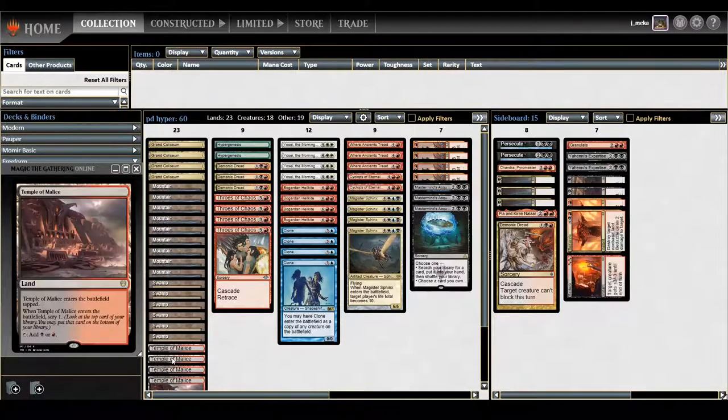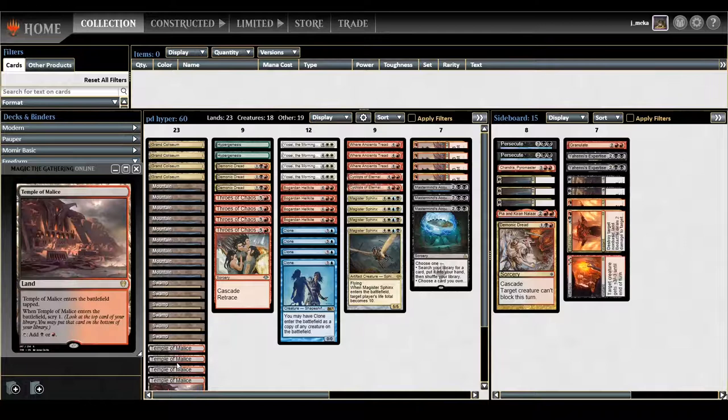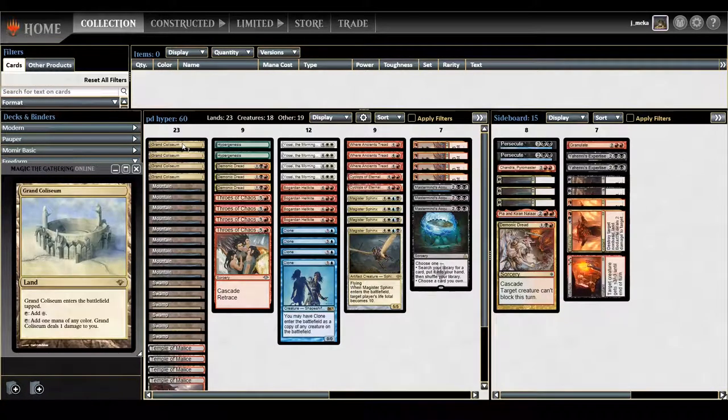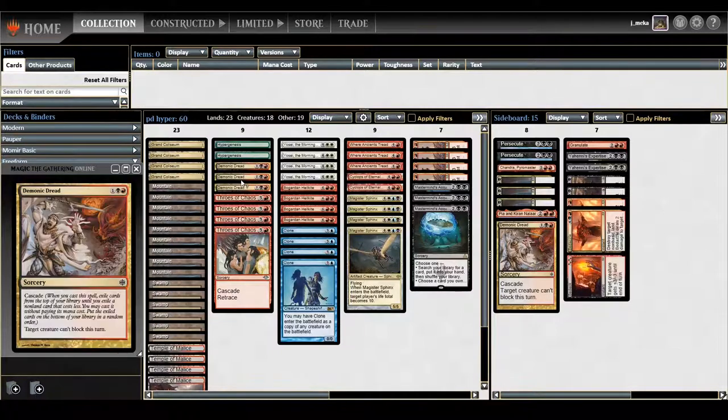23 lands: Grand Coliseum, Temple of Malice — one of the new scrylands. The other scryland legal is Temple of Abandon, though I'm not playing it currently; I have no reason to play green other than Hypergenesis. I'm pretty much down for playing Temple of Malice, swamps, mountains, and a Grand Coliseum. There's no blue in this deck, which is really weird, but because of our enablers — Demonic Dread and Throes of Chaos — you need black and red mana.